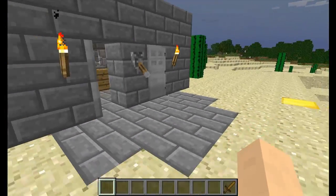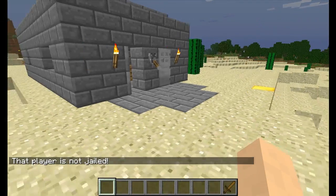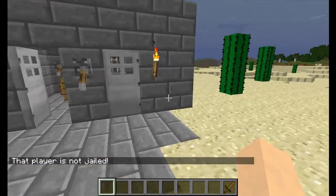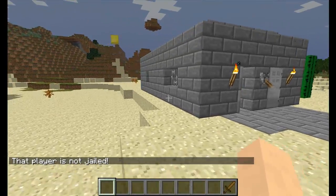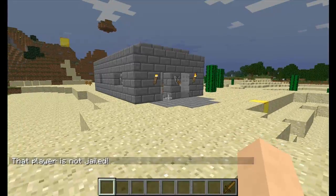One last thing — '/jail [player name]' lets you perform teleport in and teleport out on a player. That's pretty much mandatory to know. I'm going to go into the config area now and show you how the escape mechanic works, plus all the rest of the configuration.